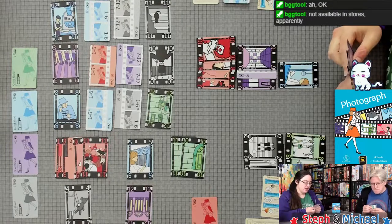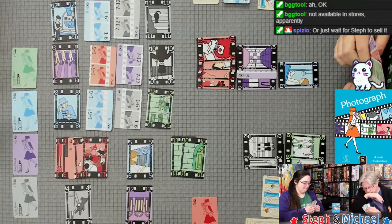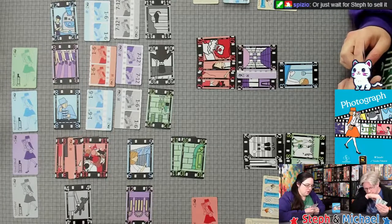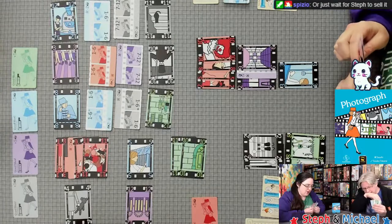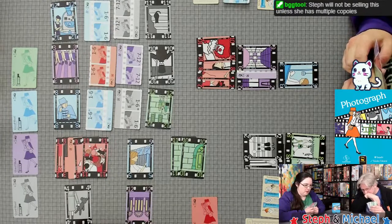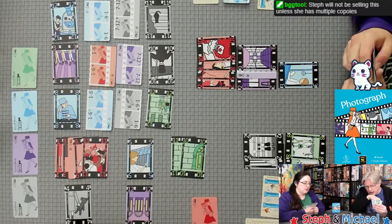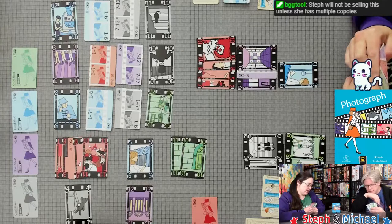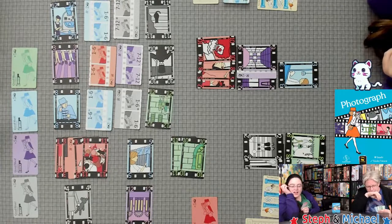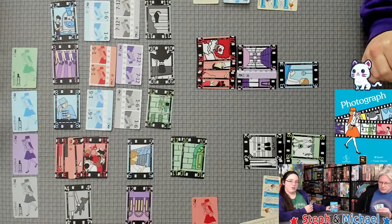The game is apparently not available in stores but is available on the Atago website. This is where you have to be cautious — Steph has a card she doesn't want to play so she'll take fewer cards than normal. Taking two, getting a blurry shot — hey man, nice shot! Still has Wind the Film, and now also has the new Photograph edition.